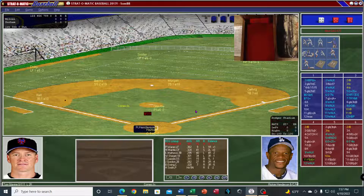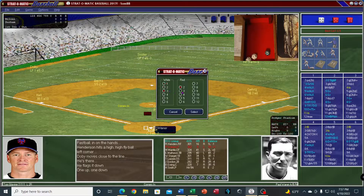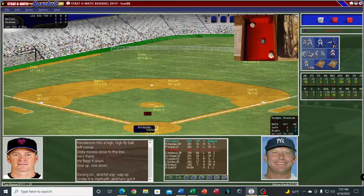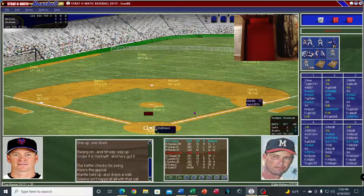It's a fly ball down the left field line — Doby on his horse, he's got it, flags it down. One out. Then there's a pop-up the catcher handles. That brings up the Mick — Mickey walks, taking the free pass. That brings up Eddie Matthews, batting cleanup today for Biloxi. Then Willie Stargell swings through at strike three.